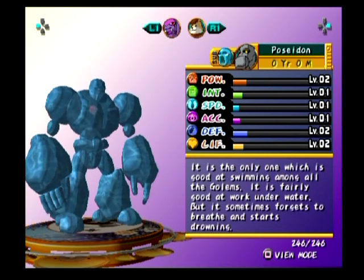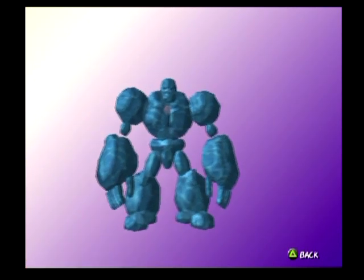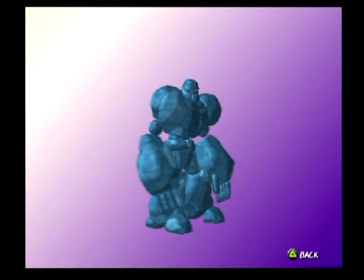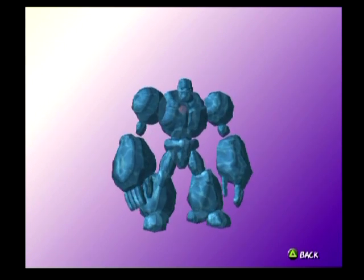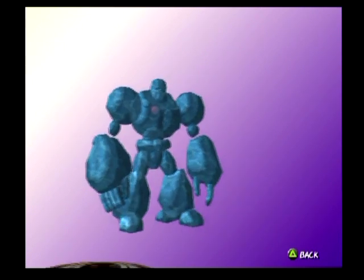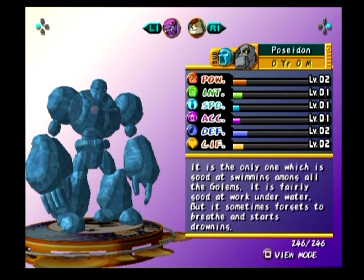Poseidon: it is the only one which is good at swimming among all the Golems. It is fairly good at work underwater, but it sometimes forgets to breathe and starts drowning. Very simple design — this is very consistent between all the games. You take the basic Golem design and just give him this swirly effect to make him see-through. I like it. And of course it's always a really good mix because — look at that, it's a high defense. It's almost level three.